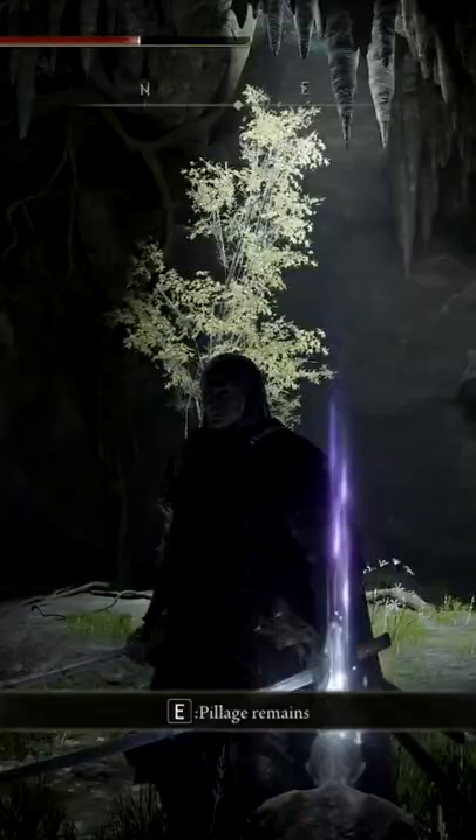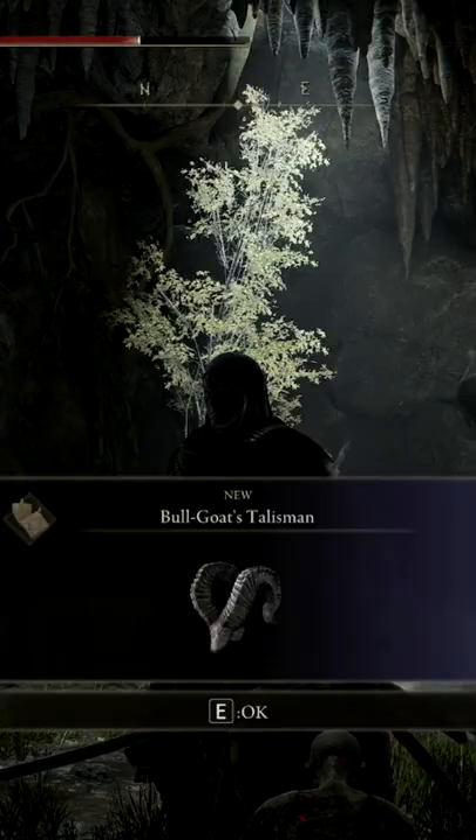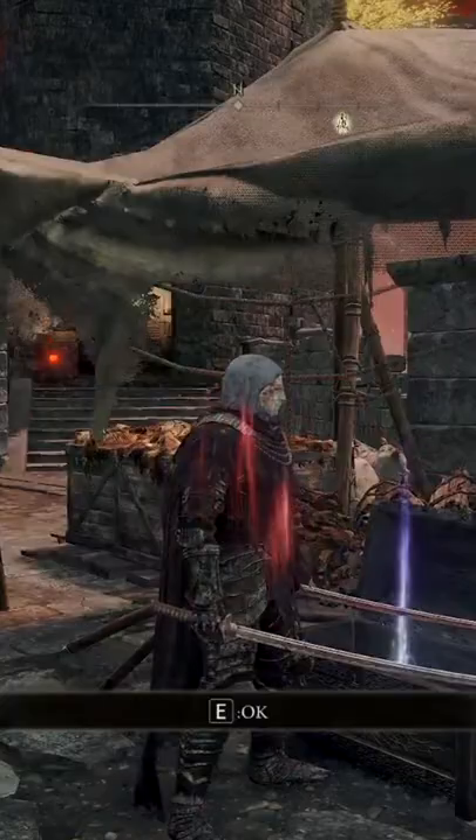In the back of Dragon Barrow Cave, you can find the Bullgoat Talisman, a talisman that increases poise by a massive 33%. In Fort Gale, you can find the Star Scourge Heirloom.